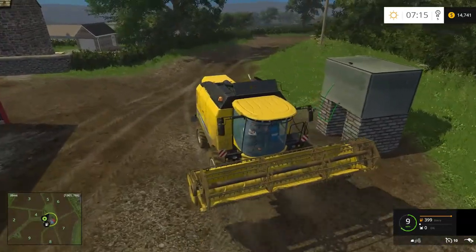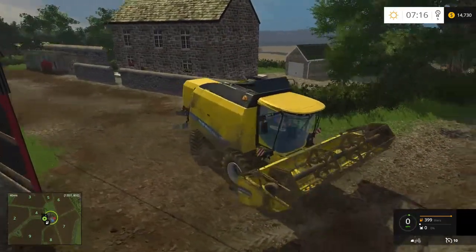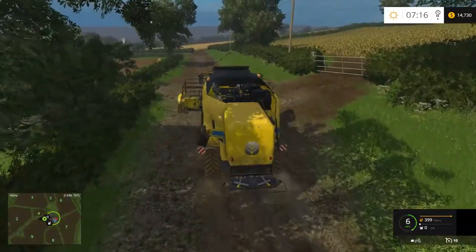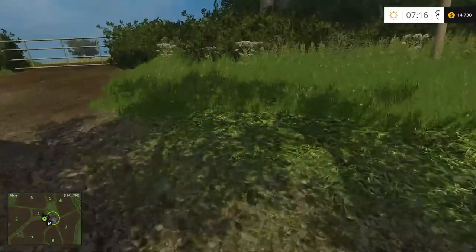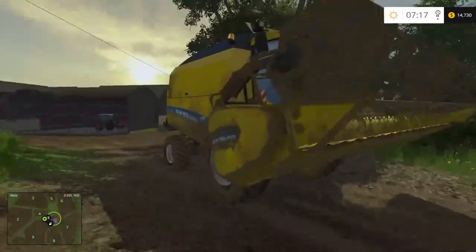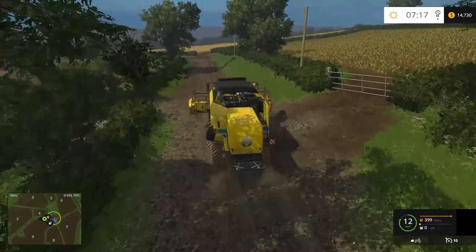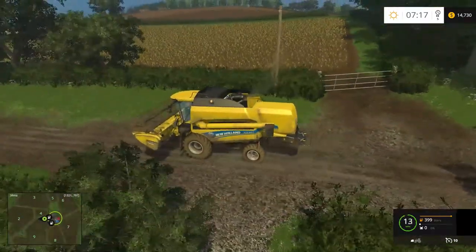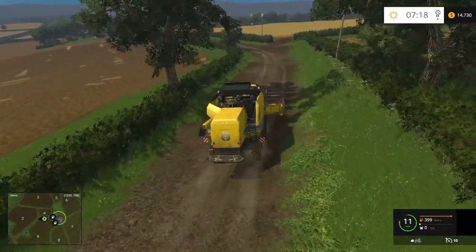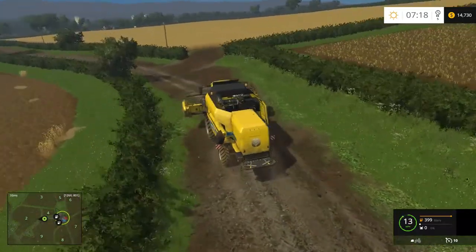Let's see if we can get this combine down around this map. I don't believe we have a header trailer for this combine. Interesting enough, this gate is closed. Well, it looks like the field is harvested, so someone must have found a way in. There might be another way down around the corner. But yeah, like I said, I was hoping to get away without the trigger mod. We shall start on field 2 here.